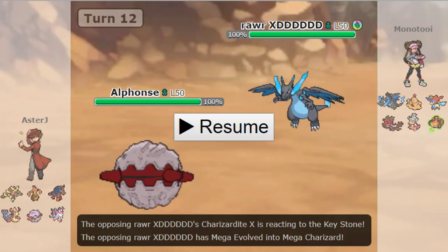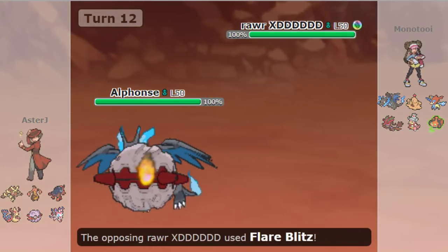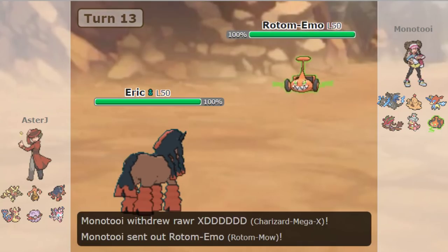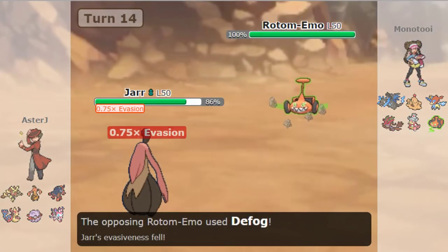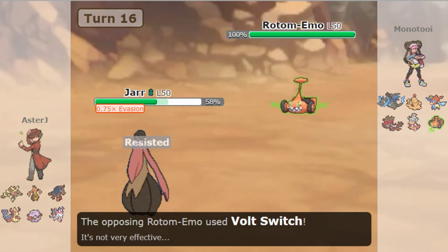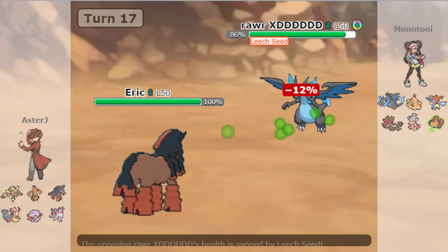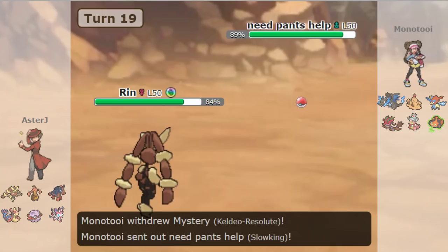I thought he might Dragon Dance or go for Dragon Claw to break Sturdy, but instead he goes for Flare Blitz as I click Volt Switch. I could have killed Zard there, which would have alleviated Goregeist for essentially the rest of the game. Instead I Volt Switch and get in Mudsdale. I attempt to get Stealth Rocks back up as I force in Rotom — I force him to Defog, but that doesn't gain me much. I'm forced to click Leech Seed as he goes for Thunderbolt, then another Leech Seed on the Zard — that'll weaken it a little. I go into Mudsdale as I keep Zard around 86%, then he goes into Keldio.